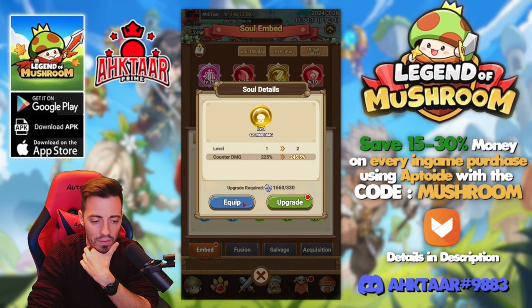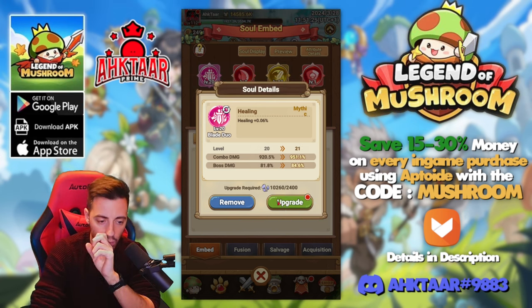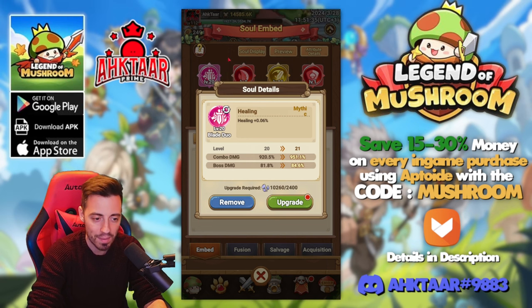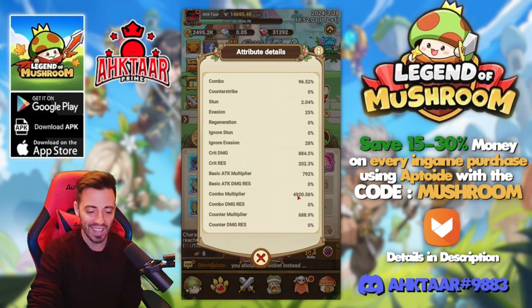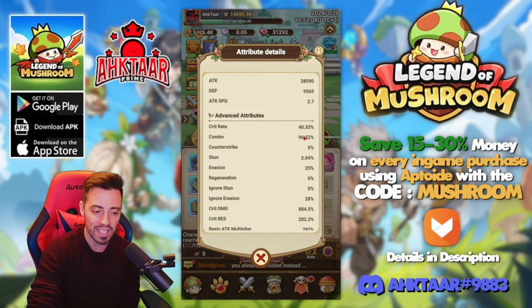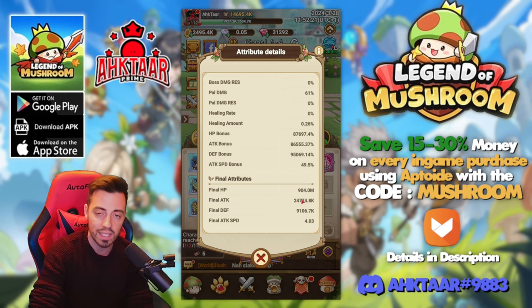I can add some counter damage but I have no counter at all so it's not gonna do anything to my account. I'm gonna reset that and upgrade it a bit higher — at level 20, apparently you can upgrade it over level 20. I don't know what the max level is though, and I don't have enough essence to upgrade it to the maximum. So I'm gonna upgrade the others as well to get a few extra stats. If I check my stats now — what the hell — I almost have a 5000% combo multiplier, 96.5% combo, and 40% crit rate. Imagine the damage I'm gonna do with that.